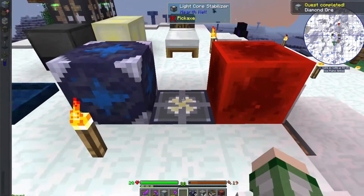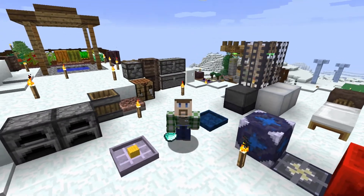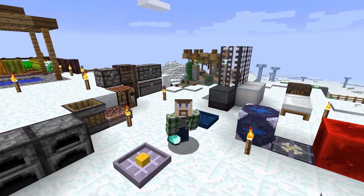We're going to go claim our diamond ore. That was overly convoluted when they could have just checked for diamonds. Now that we have diamonds, I think we should actually do some gearing up — and gearing up means not just making diamond equipment, it means making an enchanting table.